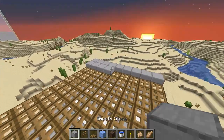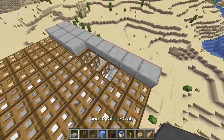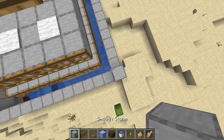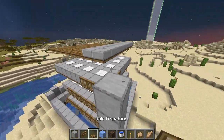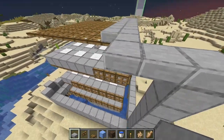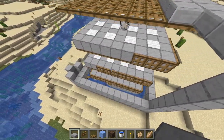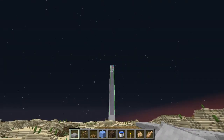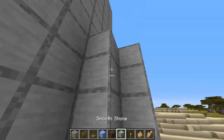Now that we've put the water in, go back and fill in the roof with half slabs, and extend the wall up to meet the half slab roof. Fill in your roof and this farm will basically be ready to go - we just need to put the water elevator in and then the killing contraption at the top of the farm.